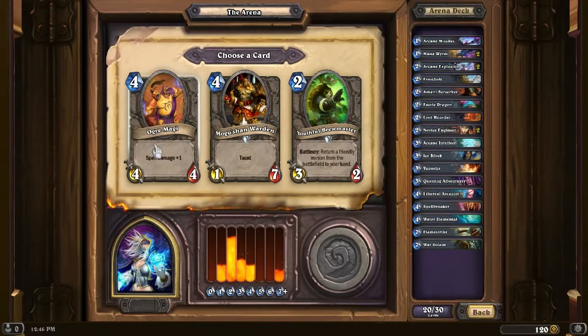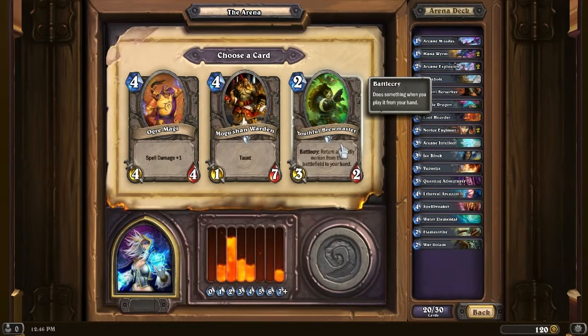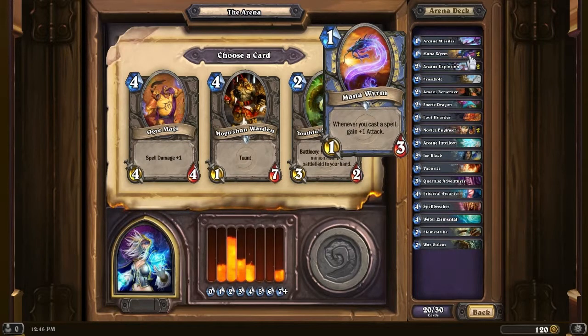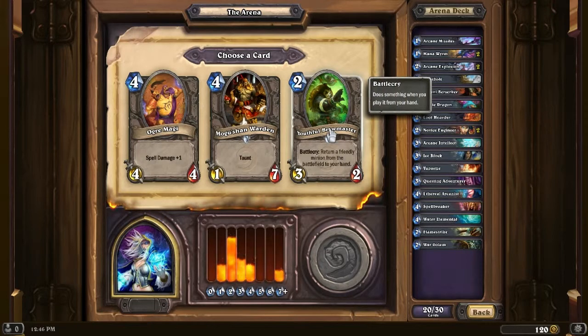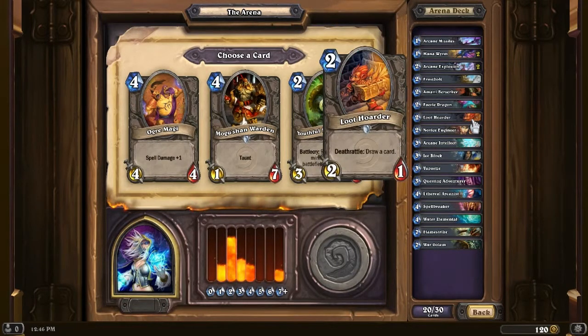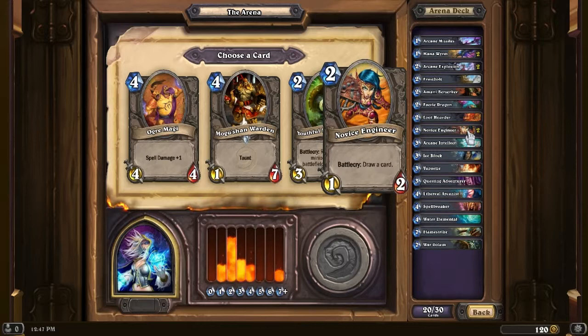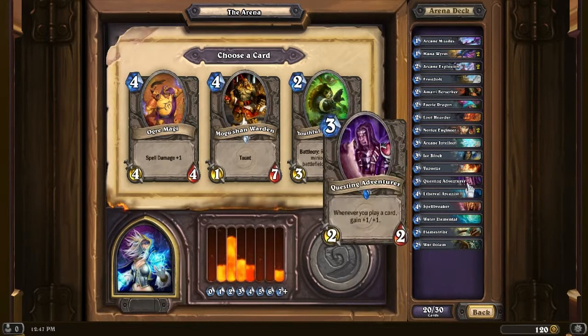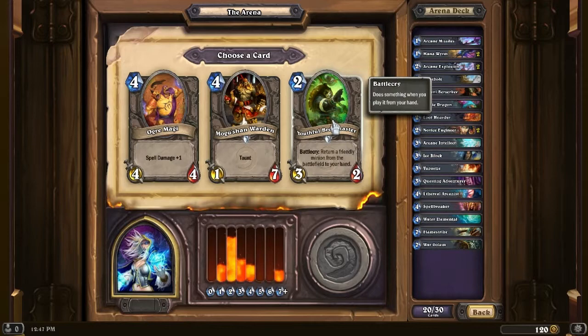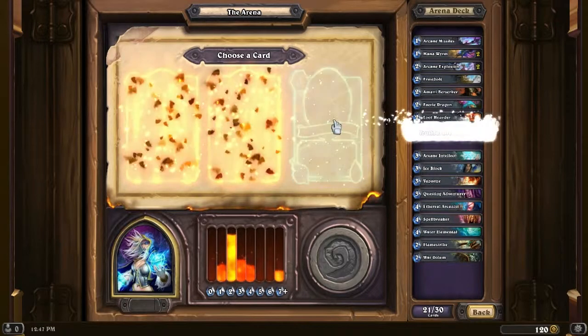Ogre Magi, Mogashan Warden, or Youthful Brewmaster. I do like the Brewmaster for bringing stuff back onto the field. Usually you want it for Battle Cry - for example, the Spellbreaker: I can use Silence, bring it back, and Silence again. Yeah, I think I'll take that Brewmaster just for that, so I can potentially have two Silences - because I don't know if I'm going to have another Silence. Let's take that.